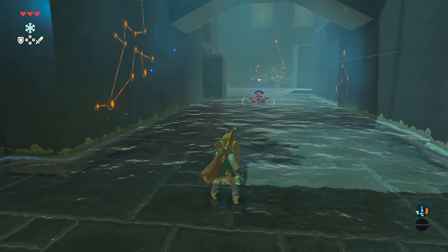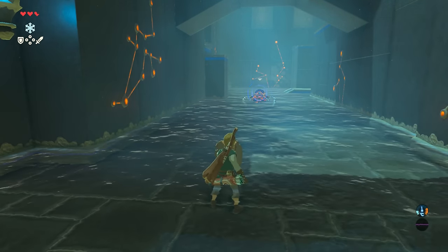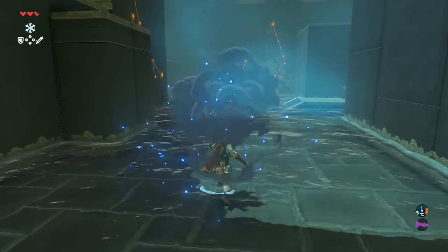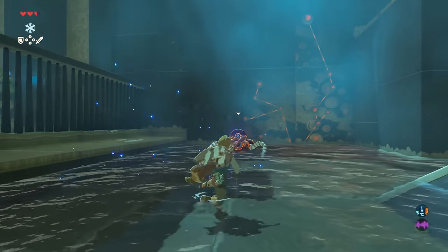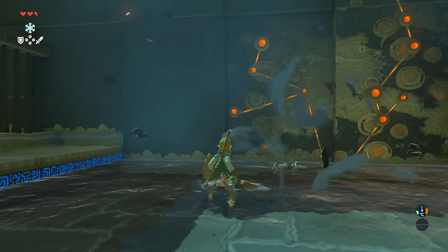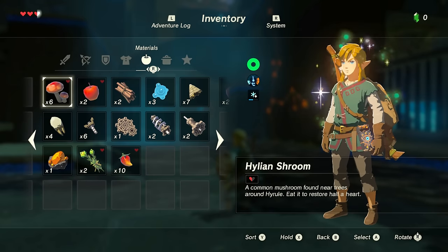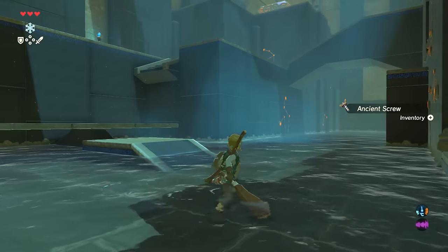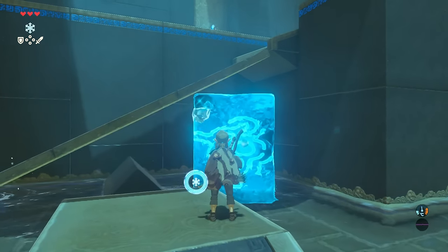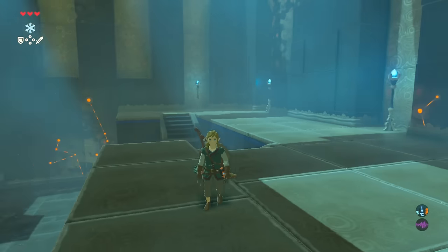Trying to parry this attack — doesn't seem to be working so well. We're just going to run up and hit him around the head. I retrieved the ancient screws. Going to give myself a little snack. There we go. Then you've got another conundrum — start by raising up this side. Now you can climb up and head around. Beautiful.